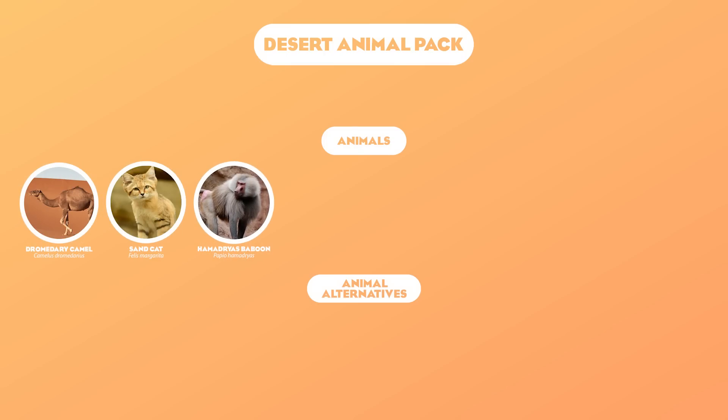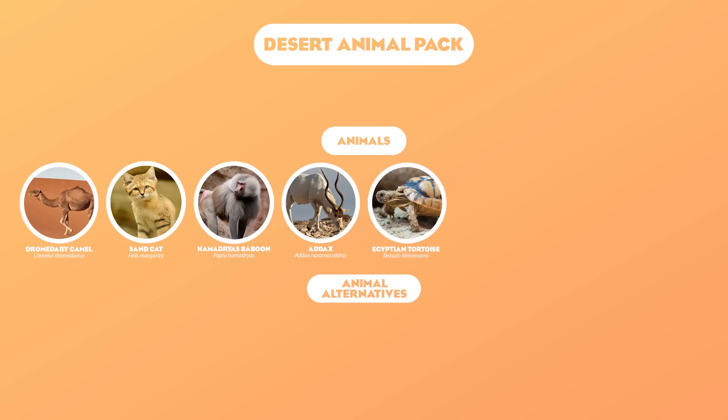Up next we have the Hamadryas Baboon. I know a lot of people really want this one in the game right now. The truth is the Hamadryas Baboon isn't really a true desert animal — they live in more sub-desert regions — but I honestly think that the want outweighs the true facts here, so I had to include them. After that, we have the Addax, quite possibly one of the single most beautiful-looking ungulates I've ever seen. The Addax would be a perfect option for a list like this and actually feels like something Frontier would do, especially having seen how many ungulates they've picked this year.